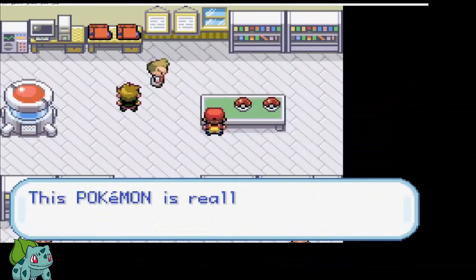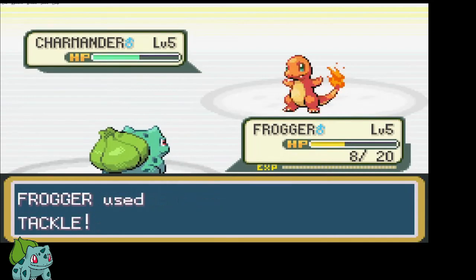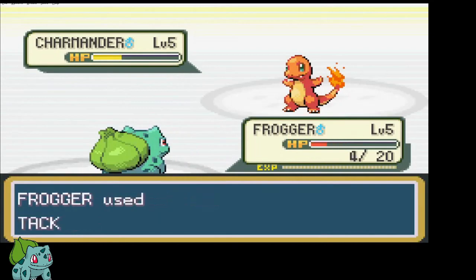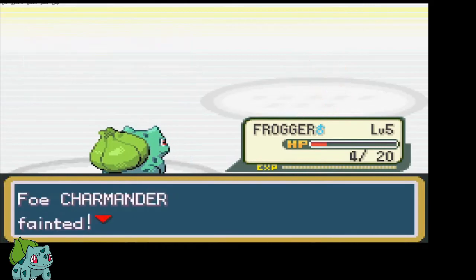With a 2 as the last digit of my trainer ID, I get Bulbasaur, who I name Frogger. In the rival fight we are both down to the last hit we can take. Luckily in the final round Frogger outspeeds Charmander and takes the victory. Already a close call — this might be hard.